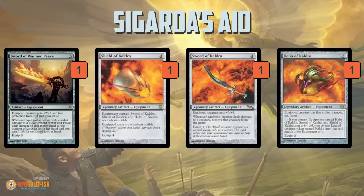We also have the whole Kaldra cycle: Shield of Kaldra, Sword of Kaldra, and Helm of Kaldra. Separately these equipments are only okay, but the big payoff is if we have all of them — we pay one mana and get a 4/4 Legendary Creature Token with all the Kaldra equipments attached. What we end up with is a 9/9 with First Strike, Trample, Haste, and Indestructible — basically the original Ormendahl, more or less — if we can get them all on the battlefield together.